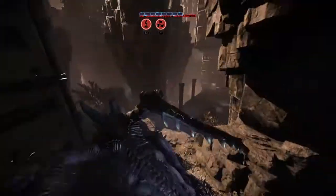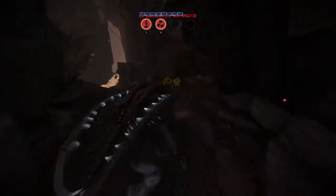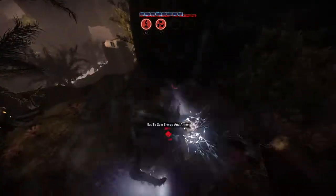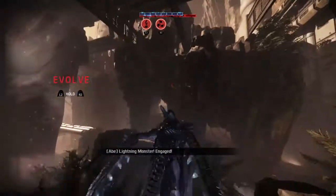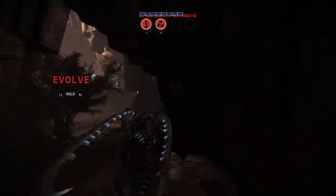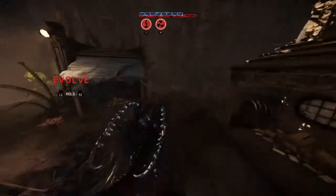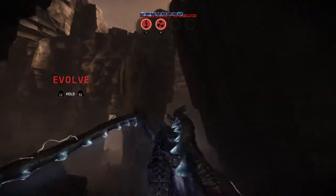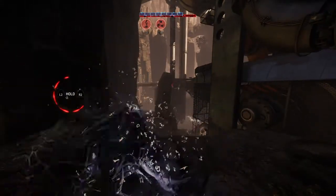There they are — we're gonna head out and get as far away as possible. They found me. We can already evolve, but you do not want to evolve if the hunters are near you; you need to be a good distance away. When you evolve, you lose all of your armor, so your health is at risk. We're gonna evolve right here.